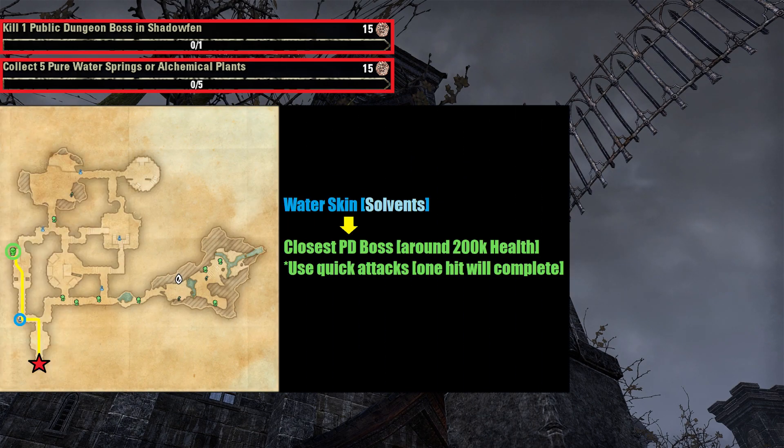When inside, follow the gold path to the spawn point for the closest public dungeon boss, and be sure to check the blue circle for a water skin if you haven't harvested enough water or plants.